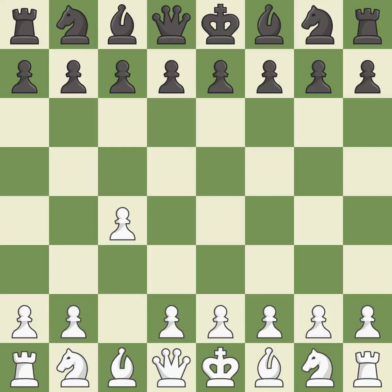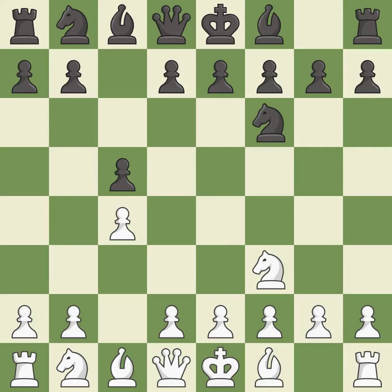The English is a patient opening where white plays c4 to control the d5 square without committing a central pawn. c5 meets c4 with a symmetrical approach to controlling the center. Nf3 develops the knight and controls the d4 and e5 squares. Nf6 develops the knight toward the center and controls the e4 and d5 squares. Nc3 develops the knight toward the center and controls the d5 and e4 squares.